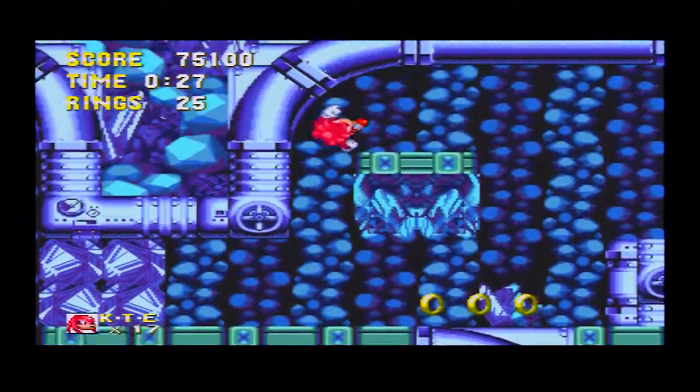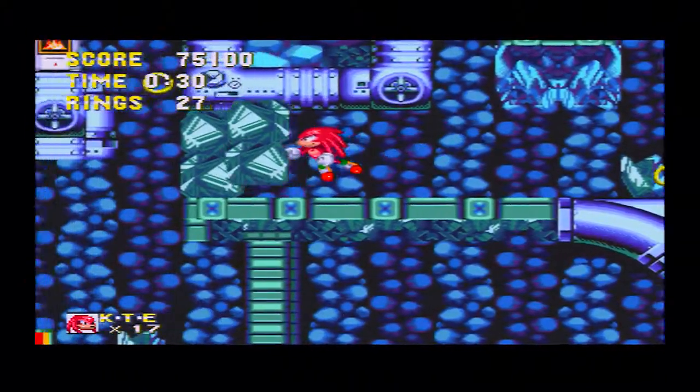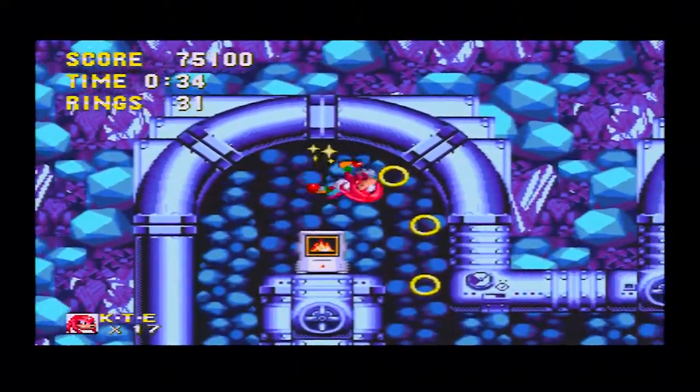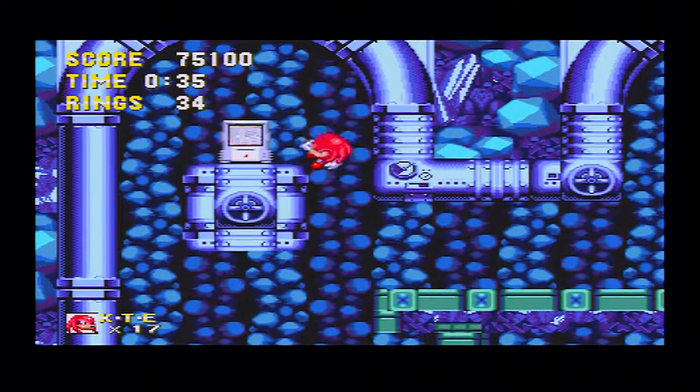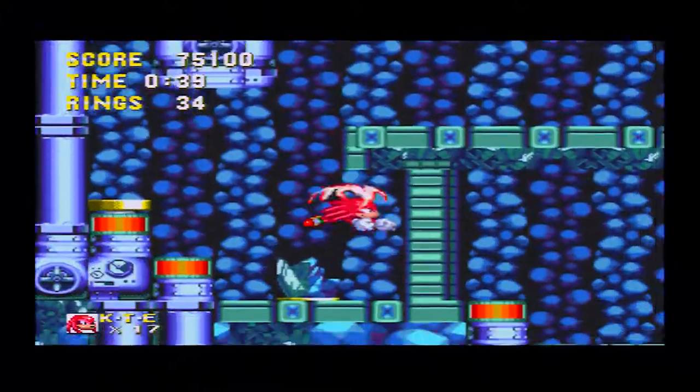Because you see those flame pillars — the spouty things that basically spit fire out — you're going to hate them. You are honestly going to despise them. Going down here, this is essentially the pathway we need to get through. See that fire shield? Grab it as soon as you can.